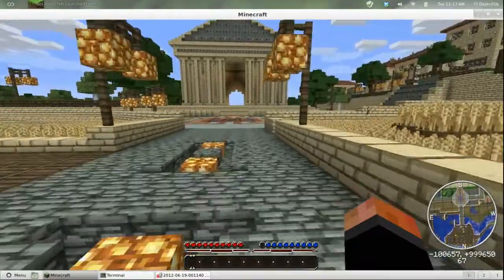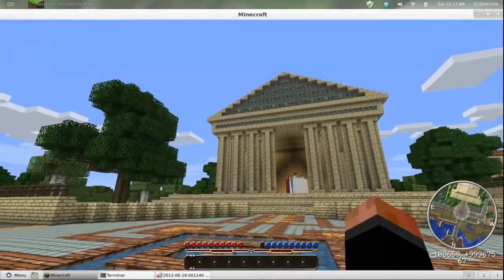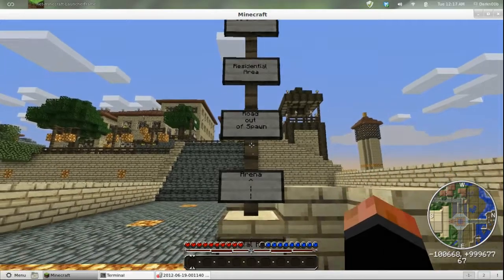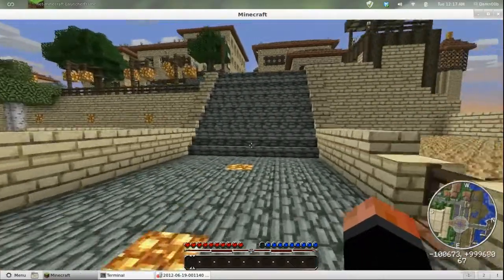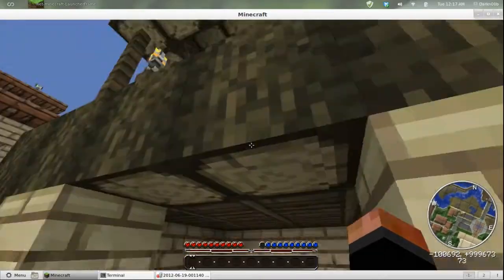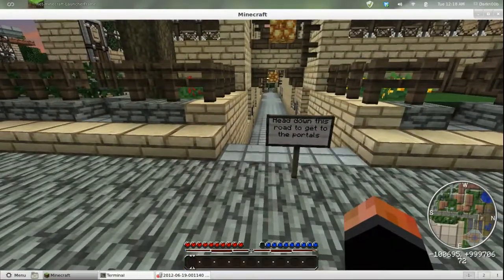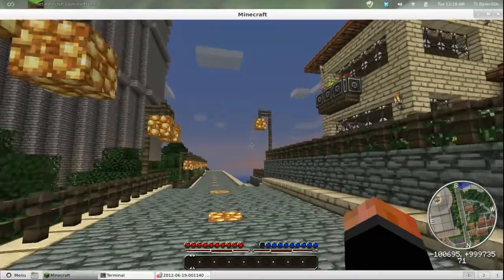I didn't do much exploring over here because it was nighttime about the time I got here. There's this nice Parthenon-looking building there. That way goes to the catacombs, residential area, a road out of spawn, the arena, and apparently they have a central portal area here to visit different parts of their map. I don't think I'll be using those tonight, but we'll be looking around here. Wow, that's a really large-looking building there.